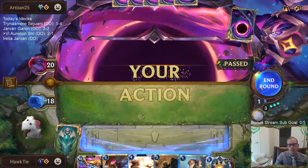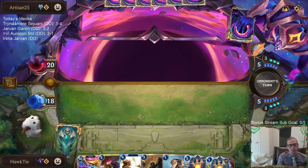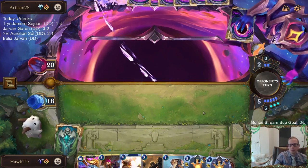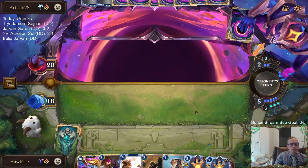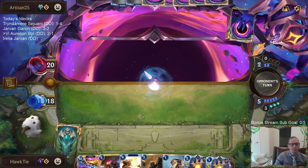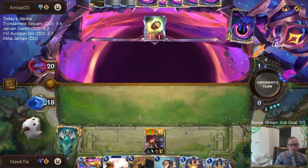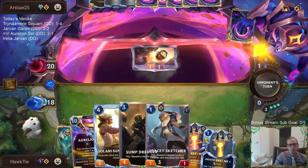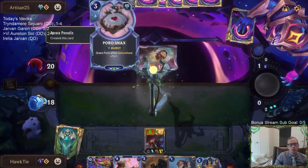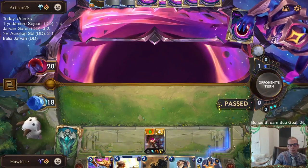We lost — kind of got an unlucky loss against Thresh Nasus. I only found one answer for Nasus in a super long game and they found their second Nasus plus Atrocity for over 20, and you can't heal over 20. That was our only loss and we got a couple of wins besides that. My poor Poro opponent keeps playing Poros before Poro Snacks — gotta play Poro Snacks first to buff them up so they don't just die.